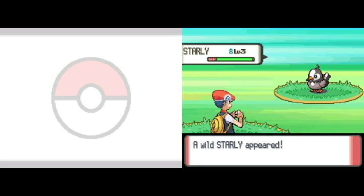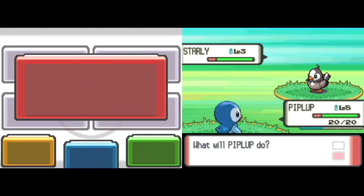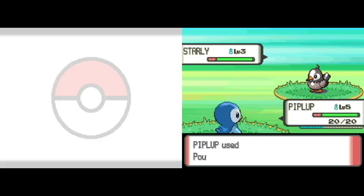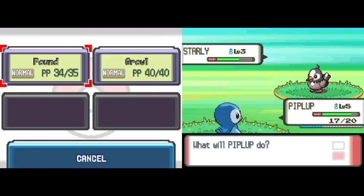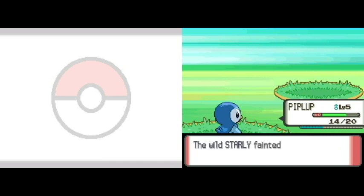Also, the Nuzlocke actually does not begin until I get Pokeballs. Until I get my Pokeballs — either from buying them in the store or getting them from Dawn, which I'm still deciding — if my Piplup dies, it's fine, it's 100% a-okay. But the second he dies from a battle, he's dead. Which is why I'm going to have to level him up before the first gym. I don't want to lose my boy.